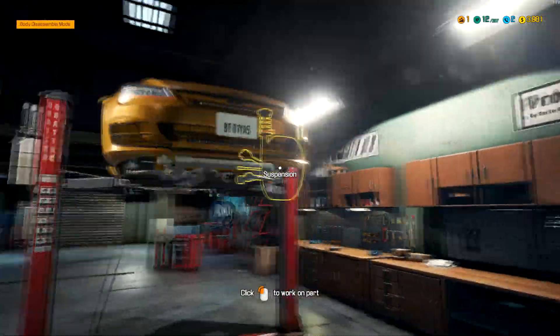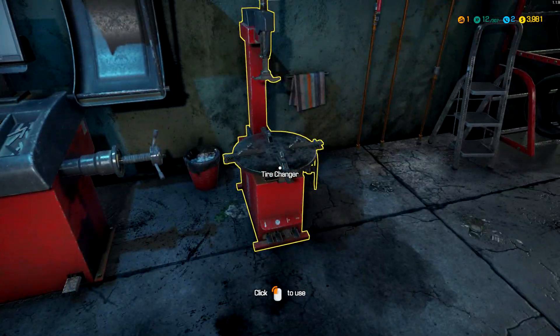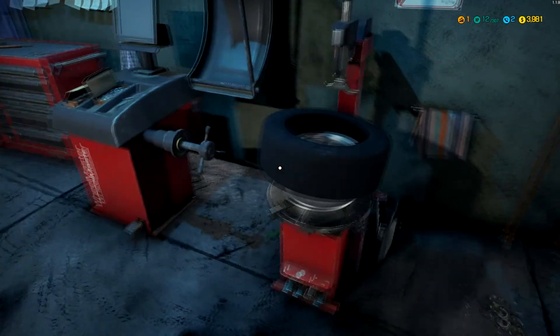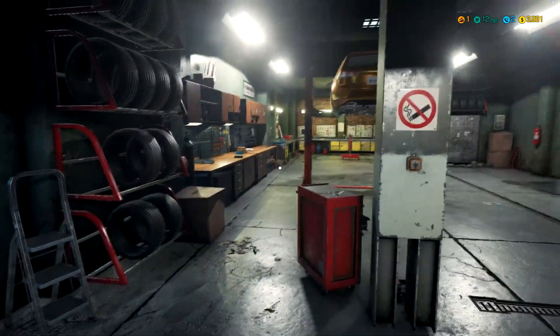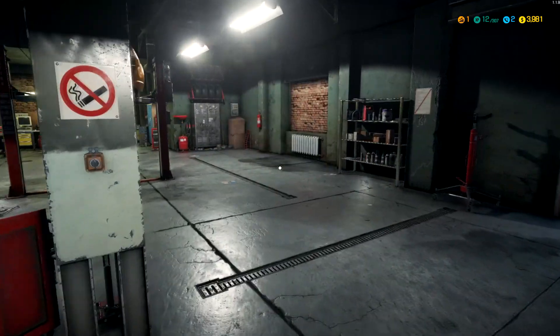This car is rimless - looks like it was parked in a bad neighborhood, except it'd be on cinder blocks instead of a lift. In our inventory we've got wheels and rims, 205/55/R16 - we'll have to remember that. We need to take these tires off the rim with a tire changer. All four tires are in horrible condition, so we're going to have to buy four new tires.